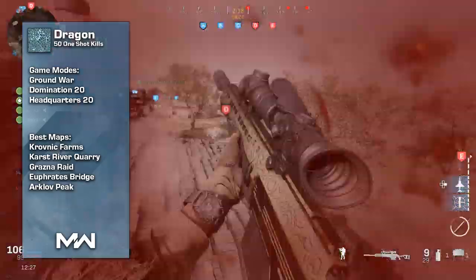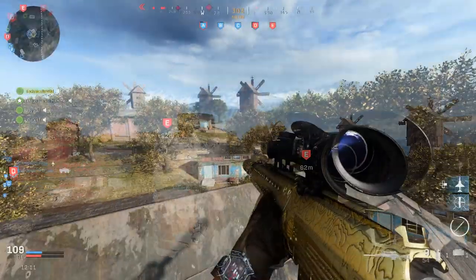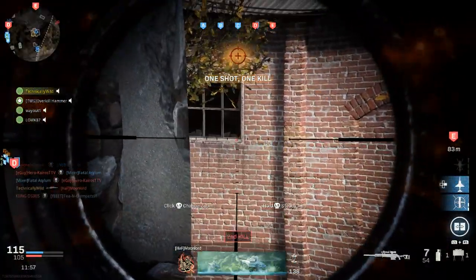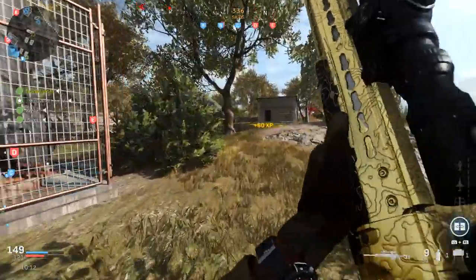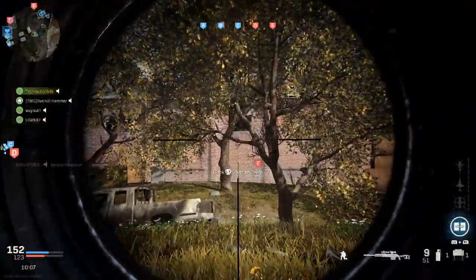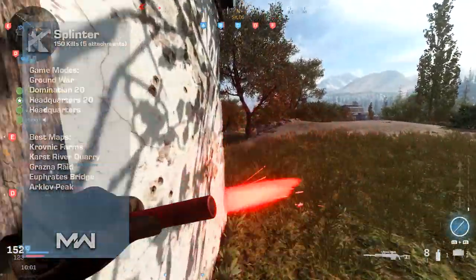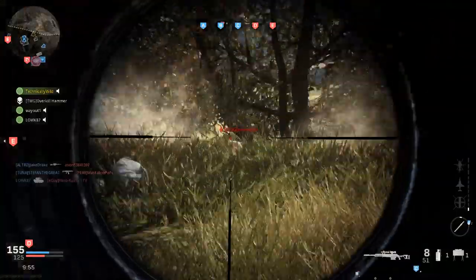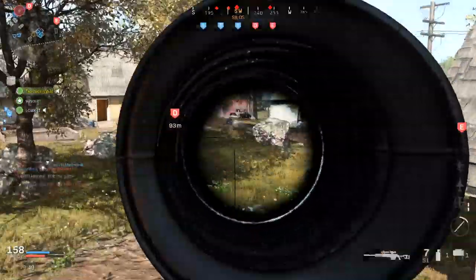To complete Dragon, you need 50 one-shot kills. The HDR is very strong with naturally high damage range, so you'll be dropping one-shots at all ranges on all maps. Even on Ground War maps at extremely long distances where you have to account for bullet drop, once you get used to the gun, one-shot kills come super easily — and it's only 50. Splinter is 150 kills with 5 attachments equipped. Make sure your sniper has 5 attachments and get 150 kills. Focus on other challenges while doing this, as it's very efficient to knock out Splinter passively.